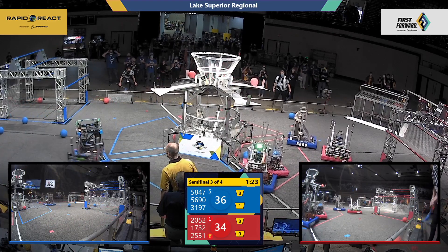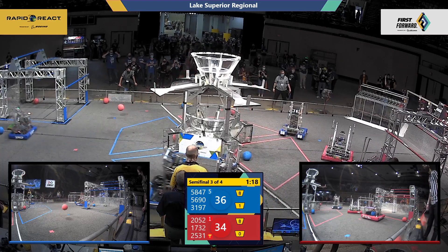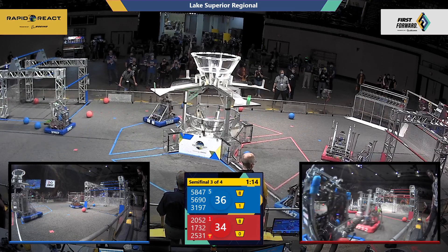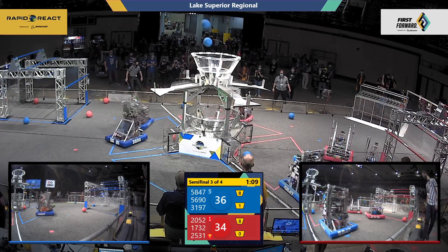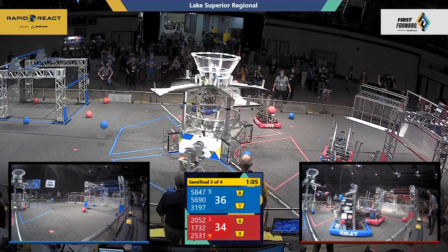2052 doesn't look to be able to move very much as 5690 is doing some defense on it. There's some hard pushing as these robots are fighting the cycle and fighting to stop the cycle. Looks like 2052 is broken, or at least not moving. 3197 the Hexhounds scores some cargo into that upper hub for the blue alliance.